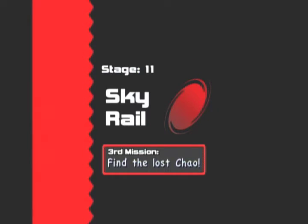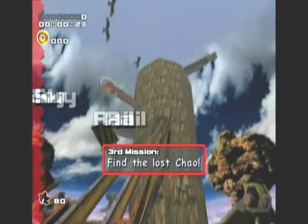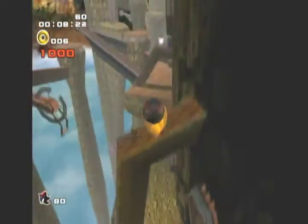All right, so they give you a minute ten to find the lost Chao. We're just gonna get it in about a minute this time. I'm sure I'm correct — we're gonna get it in about a minute, so it doesn't give you too much room to screw around and mess up, but you won't need it.